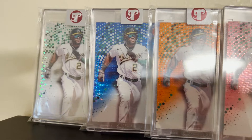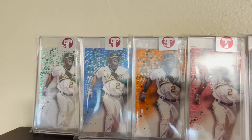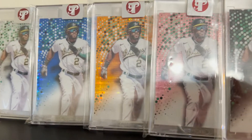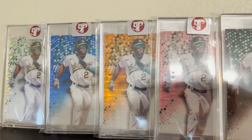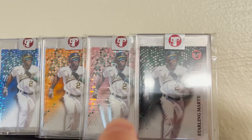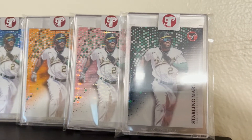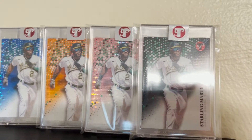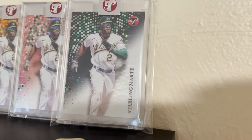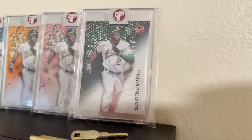Then we have the blue, numbered out of 75. There's technically a space because the gold card out of 50 is on its way. Then we have the orange out of 25, the pink out of 15, and there's a space for the red out of 5 which I haven't been able to locate — please keep an eye out for that on eBay, Facebook, or any auction site. And then this one I'm super excited about: the black parallel, one of one.